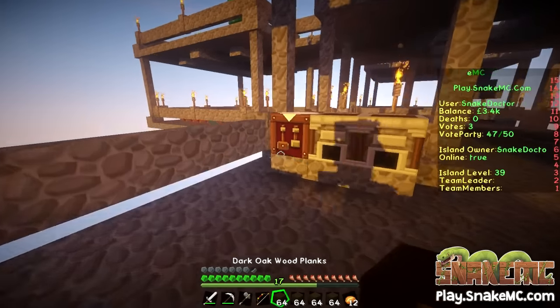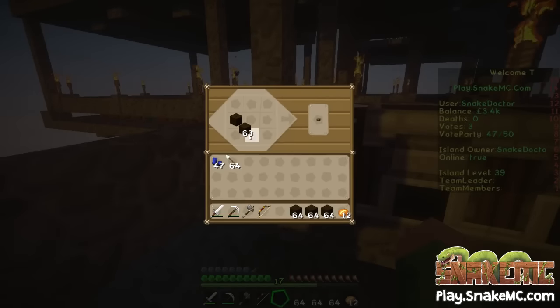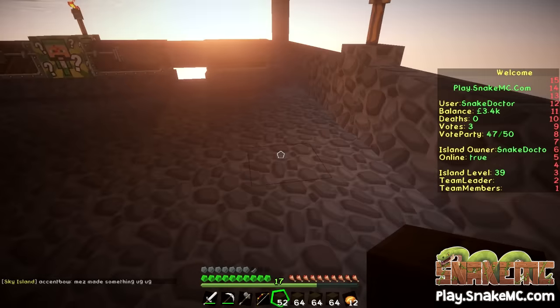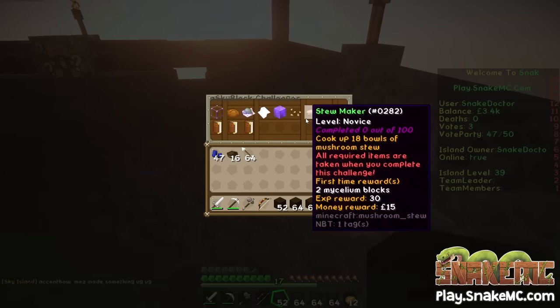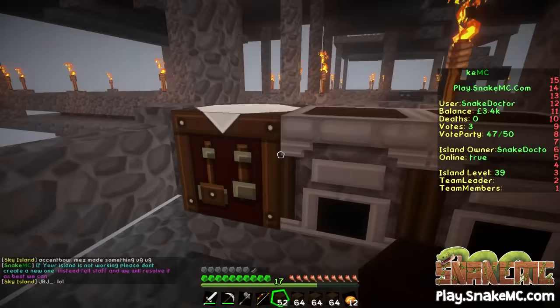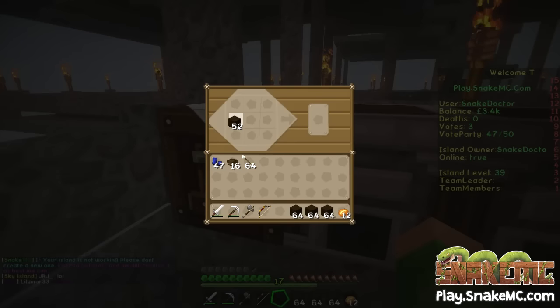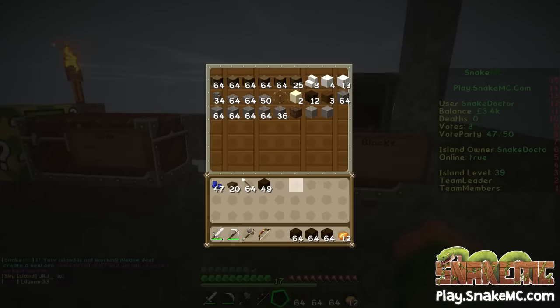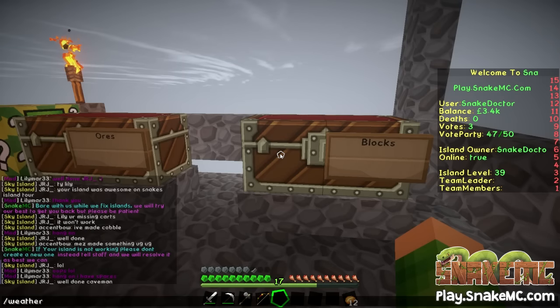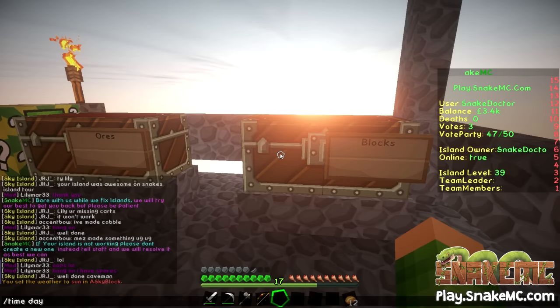We need to make — let me check — 18 bowls. We've got 16 there, so let's make some more. I am going to turn that rain off because that is horribly annoying. There we go, we've got 20 bowls. Let's empty the wood back in. I'm going to do weather clear because I hate that. And we're going to make it day as well, just so we can get a bit better visibility for you guys.